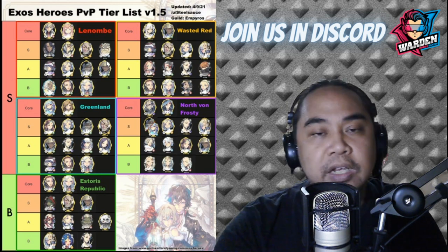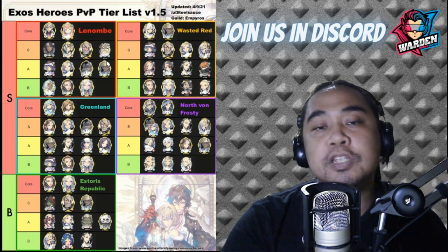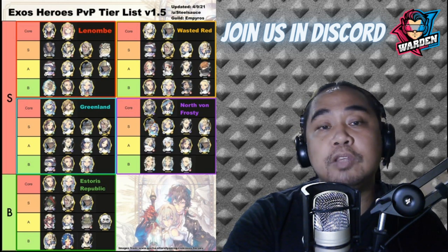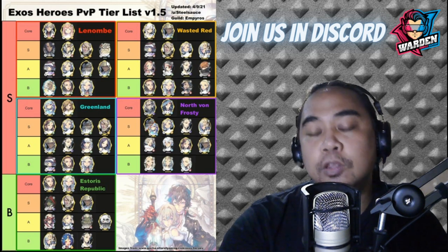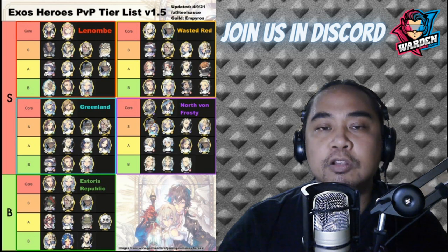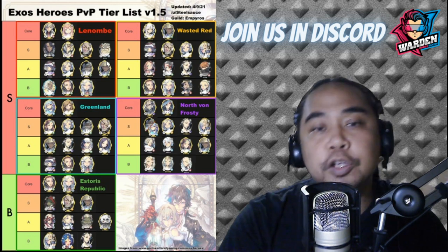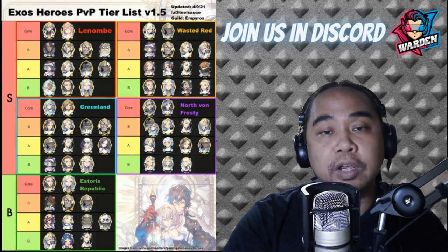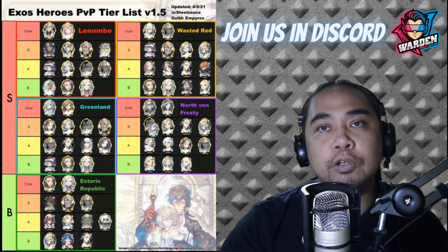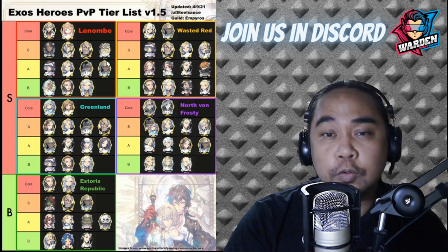Next we move on to North Von Frosty. The Core would be FC Shufraken and FC Valentina. Going down to S tier, there are a lot of options you can build. North Von Frosty is a control-type nation — the combo revolves around Valentina. For S tier, you definitely want to bring Battery, because Battery is your primary hero to remove Summer's Blessing so that Valentina can land her attack.